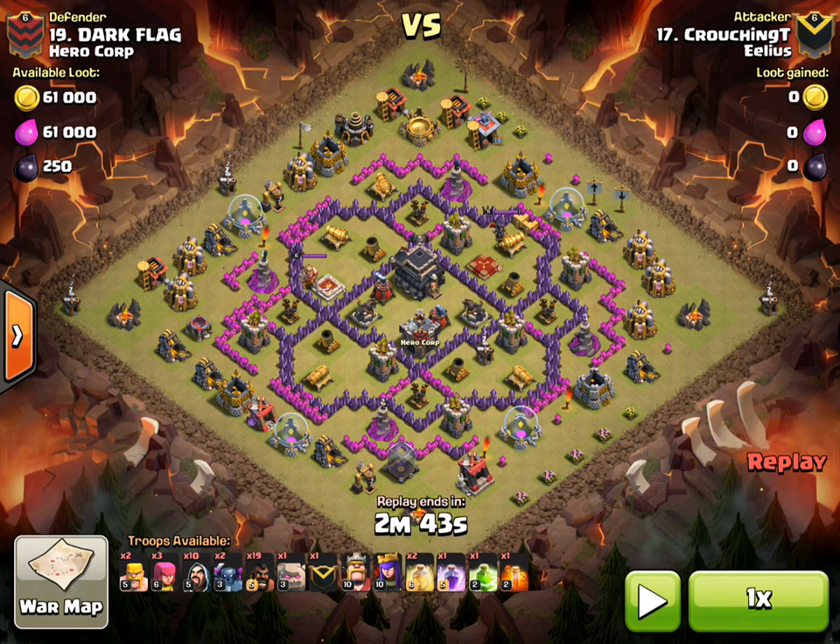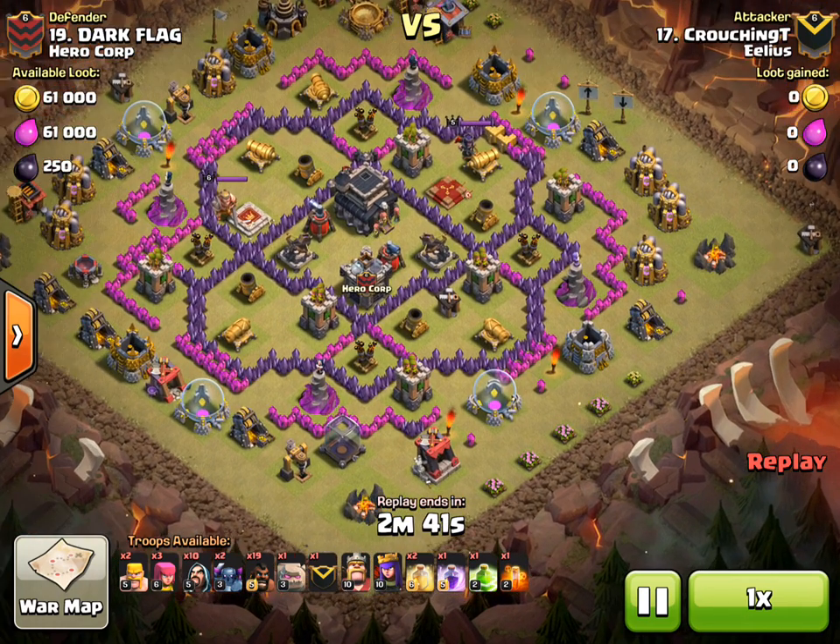Because he's got the slightly heavier Kill Squad, he's taken a Rage with him as well, plus the Jump Spell and two Heal Spells for his Hogs. Let's watch this one back.